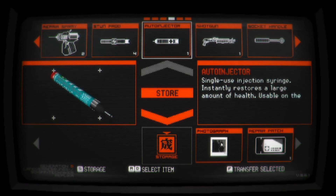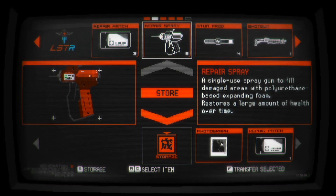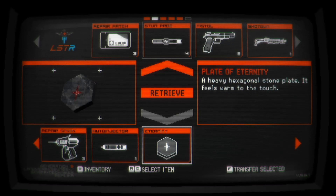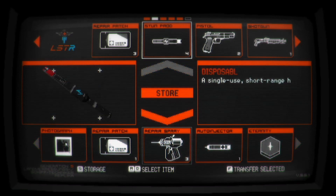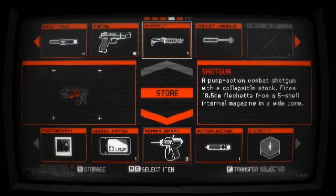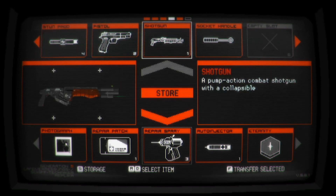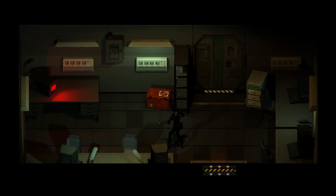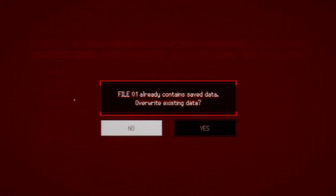Let's go through storage real quick. I'm gonna leave this — it restores a large amount of health over time, I don't think I need that. And instead I'm gonna grab the pistol so that I can switch between shotgun and pistol, because this only has one more in the chamber and this has two. Hopefully that should be enough to finish that thing off. Let me just save real quick — file one, yep, overwrite the data.